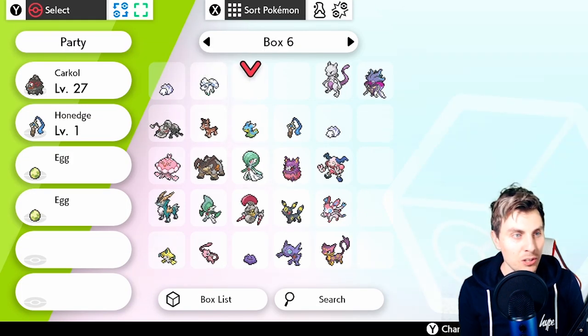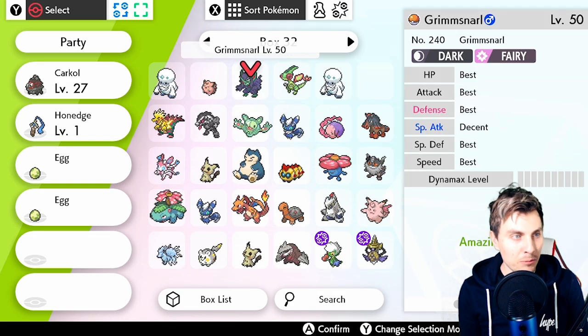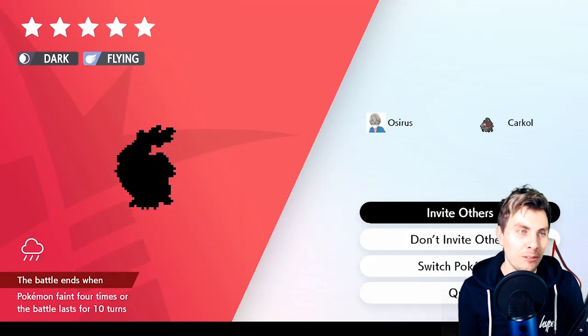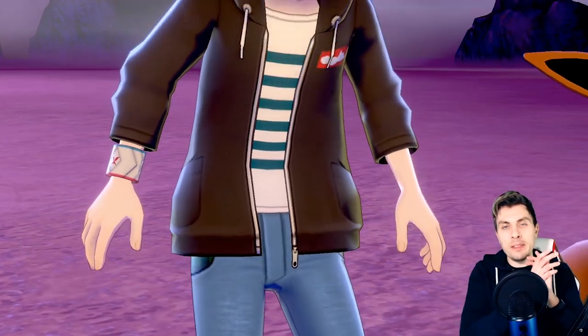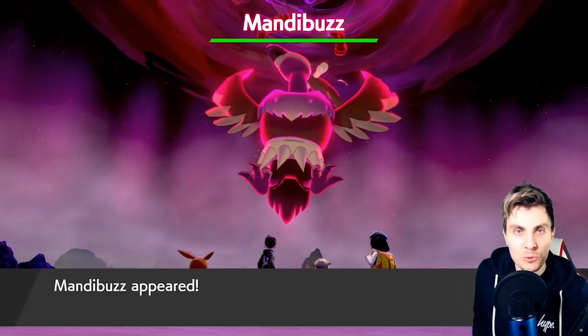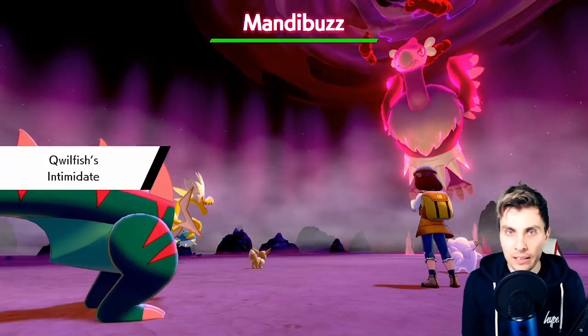We've got Mandibuzz, as you can see here. We'll switch Pokémon and jump straight into it — I won't catch it but we'll finish the video with the Mandibuzz battle and get a glimpse of it. Using Dracozolt, already hyper trained and ready to go. This is something I wouldn't be able to get otherwise because I play Sword, but now I've got access to it and to farming the fossil items too — it's a really nice update.